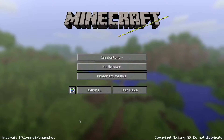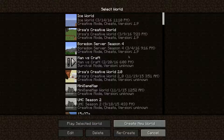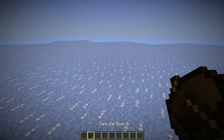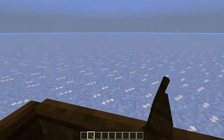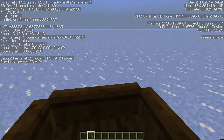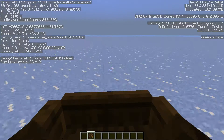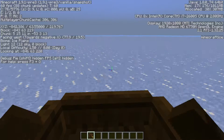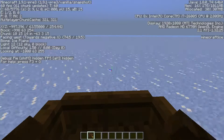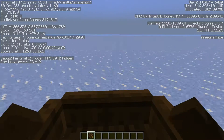Now I have Minecraft booted up in 1.9.1 pre-release 3, the most current we've got. I went ahead and made an ice world so let's jump in here and test out the boat. Oh yeah baby — we're still moving! Let's see just how fast we can go. Look at that, look at just how fast we can go — constantly turning and correcting ourselves, but that is absolutely amazing.